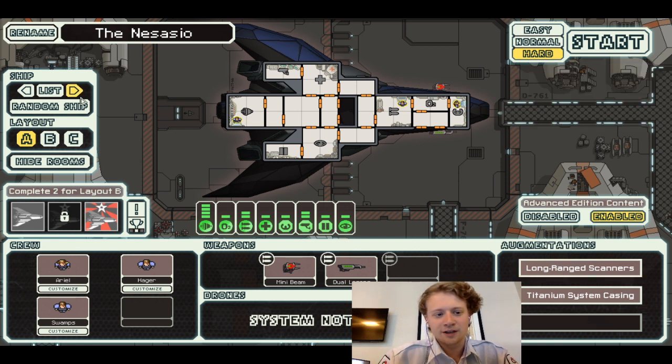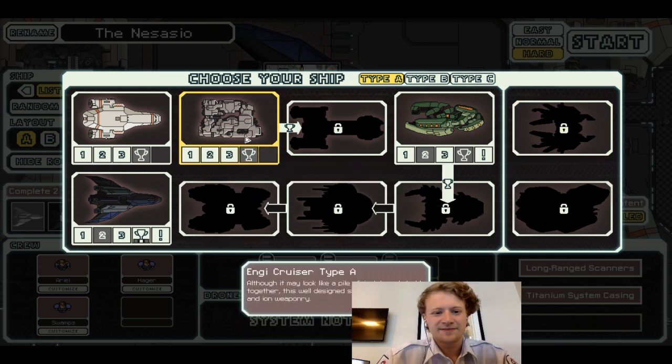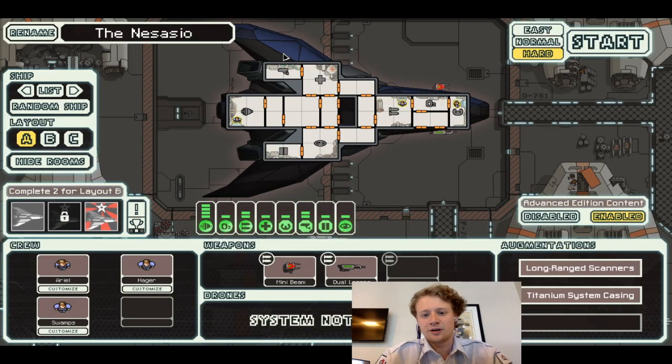We don't need to unlock the Type-C of anything else. If we unlock one more ship, then we get that unlocked ship plus Delaneus stuff. I could always just get a victory with the Energy Cruiser — it's so easy — but nah. I want the story missions, you know. I'm gonna wait on that. We'll probably go back to the NG Cruiser at some point, but I really just want to unlock that Federation Cruiser. Anyways, let's get started.